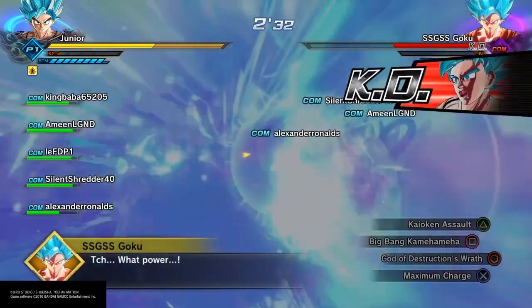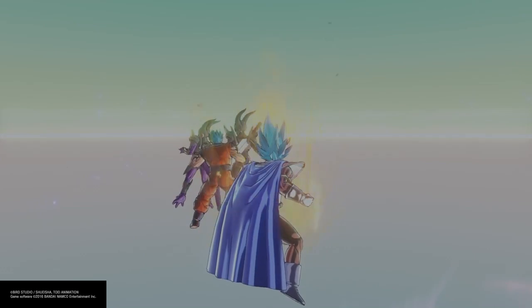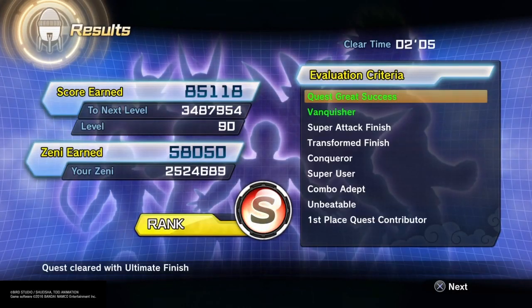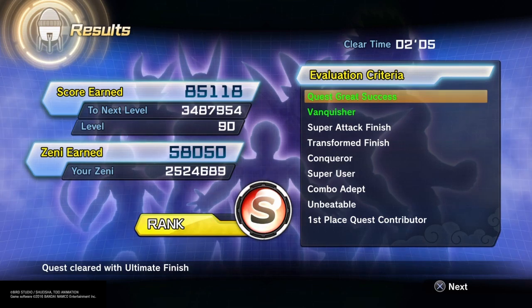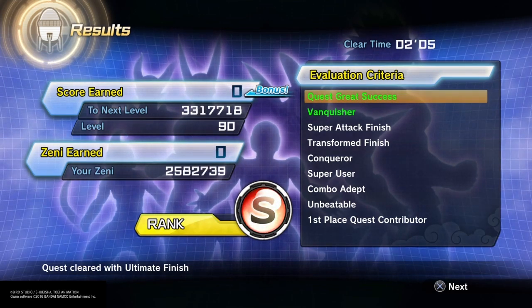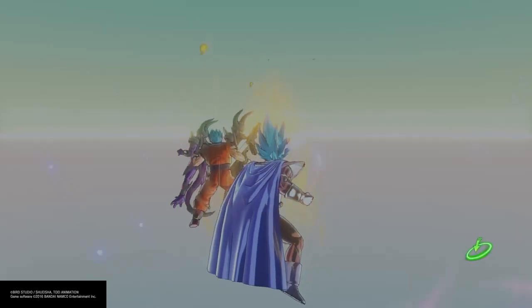We got the ultimate finish, and now this is what determines how much you can get. You get number one place — 348,000 score earned. Look at all the Zeni, and at level 90 you level up much faster. That's exactly how you get more Zeni much faster, and the bonus gives you even more Zeni. It gives you 16 TP medals instead of 14 — two extra TP medals. That's the easiest way to gain more XP, TP medals, and more stuff like that.